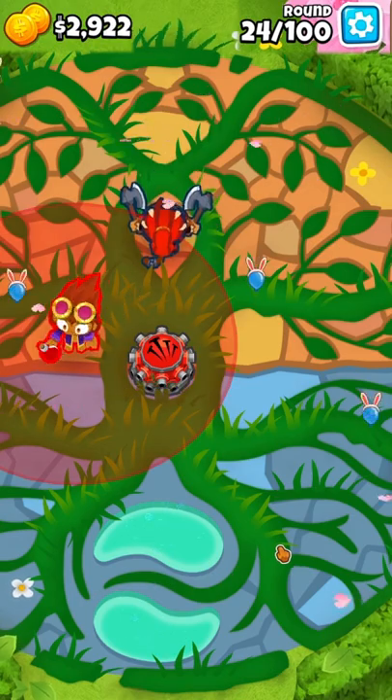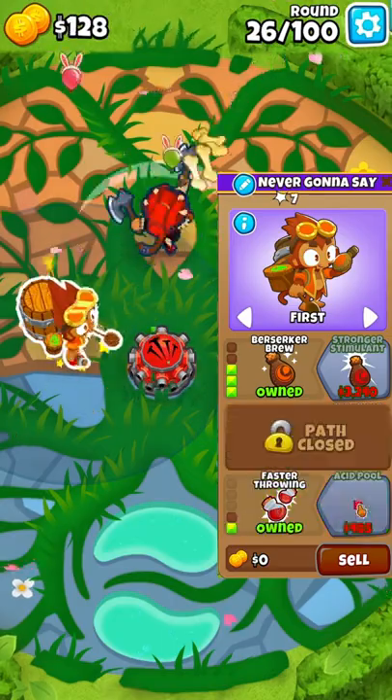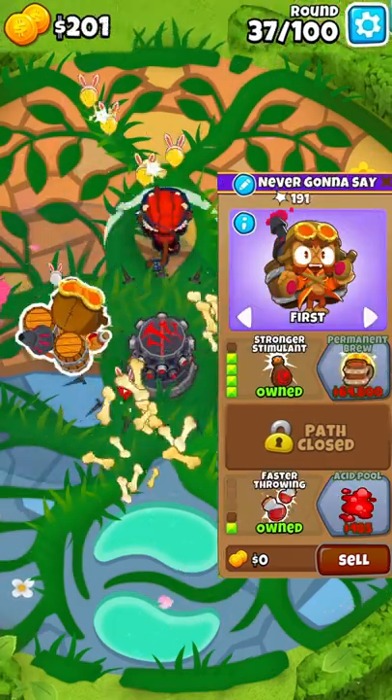Place an Alchemist as top right as you can, make sure Sorda is in range. Upgrade to Berserk Brew with faster throwing, then upgrade to Overdrive and to Stronger Stimulant.